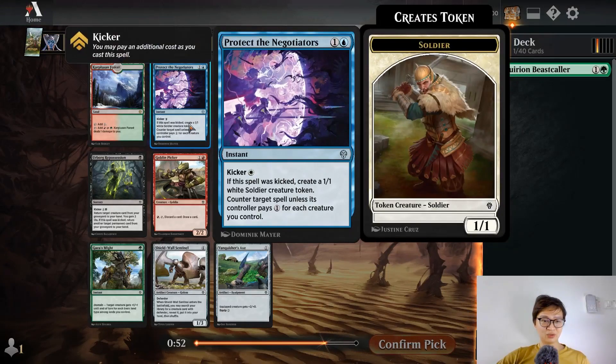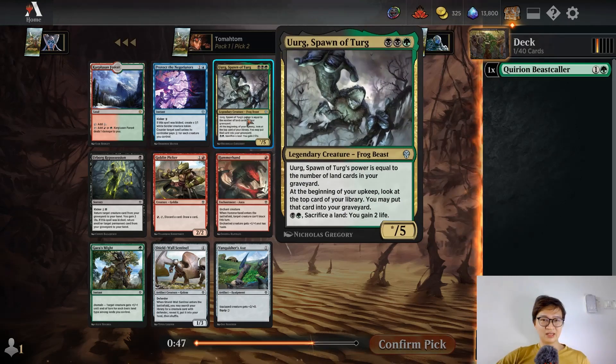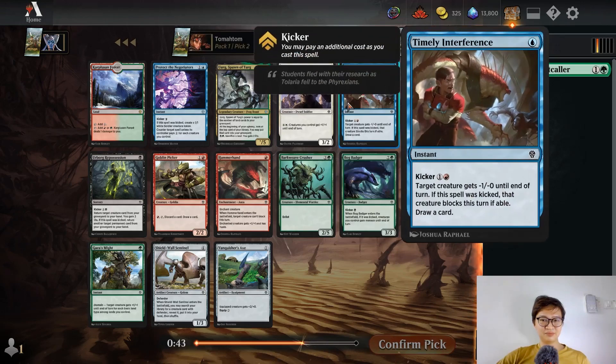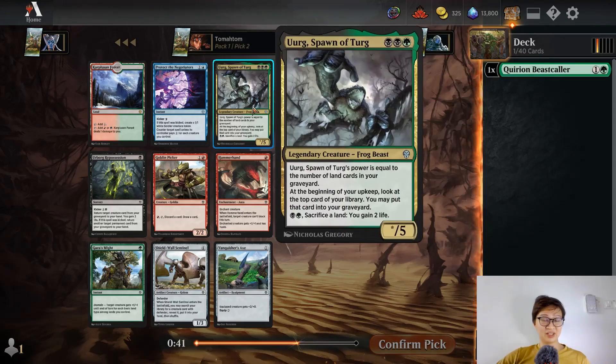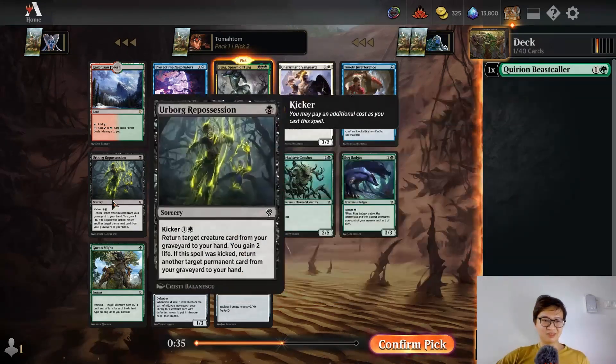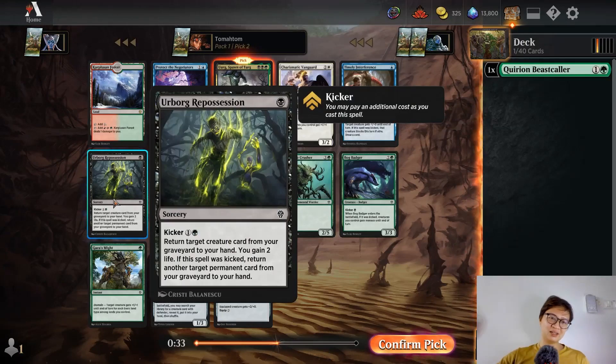The blue card: target a spell and create a token if you kick it. Okay, this is fine. I like Spawn of Phyrexia — I know it's a bit hard to cast but it's good. The red card sucks. This card is very powerful: three mana, return two creatures or permanents, or one mana just reuse it and you gain two life.